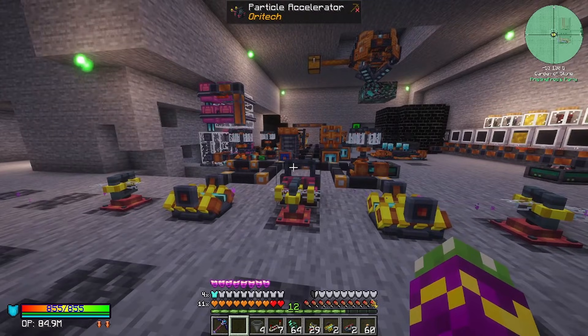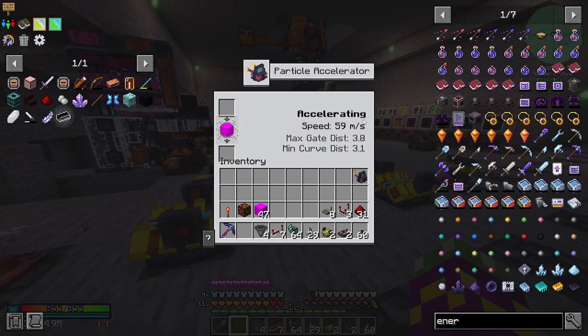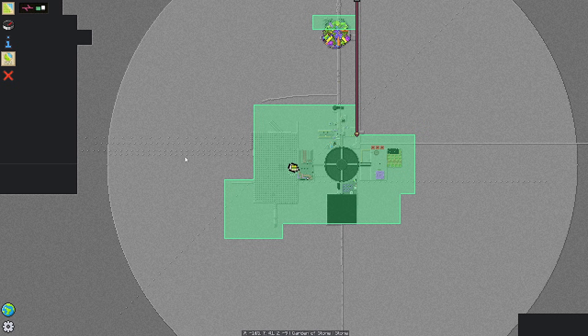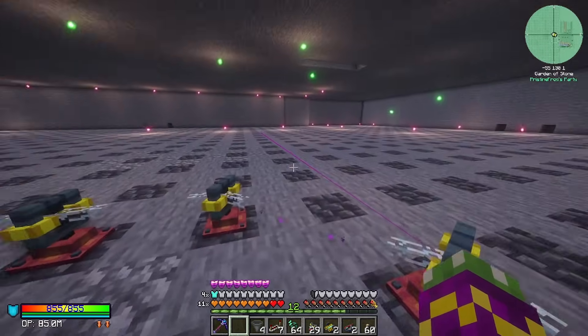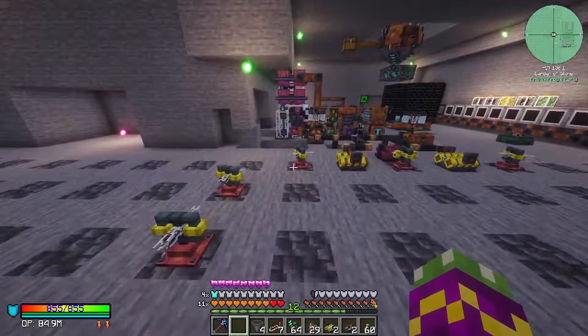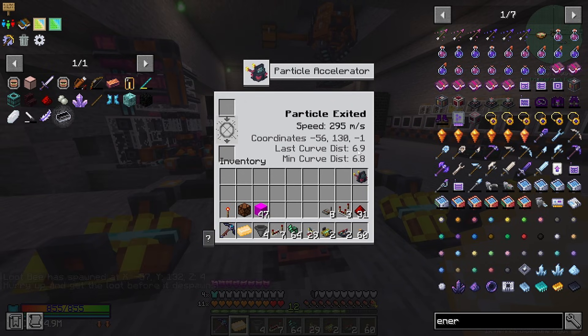A word of caution: don't do what I did and have this on the same level as your other machines. Because if this particle escapes from this ring, it will do damage. As you can see, going out from my base there are little blocks missing as it goes out — it will break apart these machines. Here we can see it exited and went that way. When we look inside, we can see it got up to 295 m/s for speed, with a max curve of 6.8 and a max distance of 6.9.